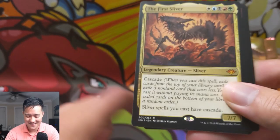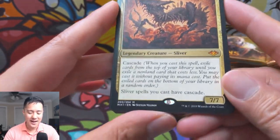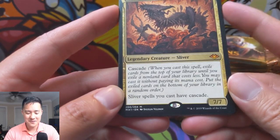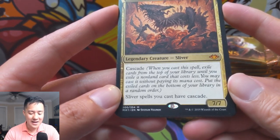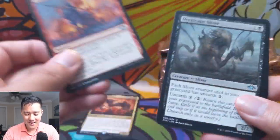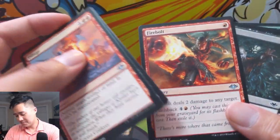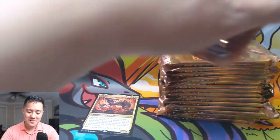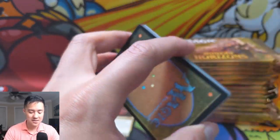Oh my gosh — the First Sliver right off the bat! We got a huge mythic: First Sliver with cascade. I like Crashing Footfalls and anything with cascade; I think it works really well with sliver spells you cast. Man, that is insane — a huge hit right there. I wonder if this has the potential to be our best box yet. The foil mythic we pulled in the first box was absolutely insane, but I think we can beat it — that one was about 280.